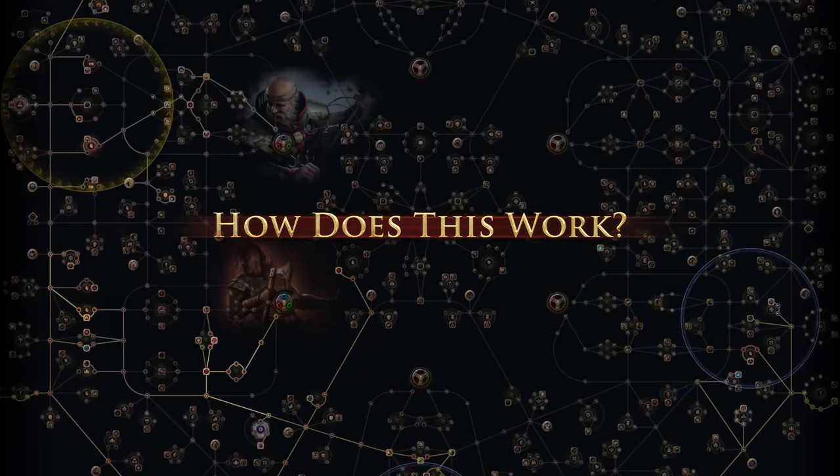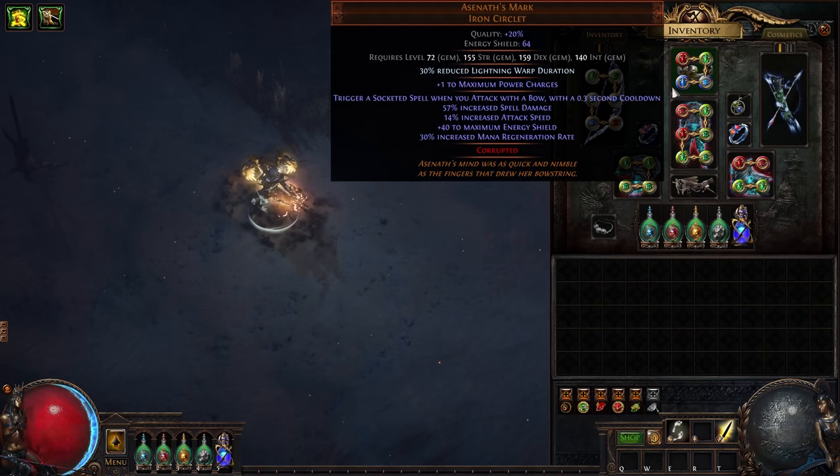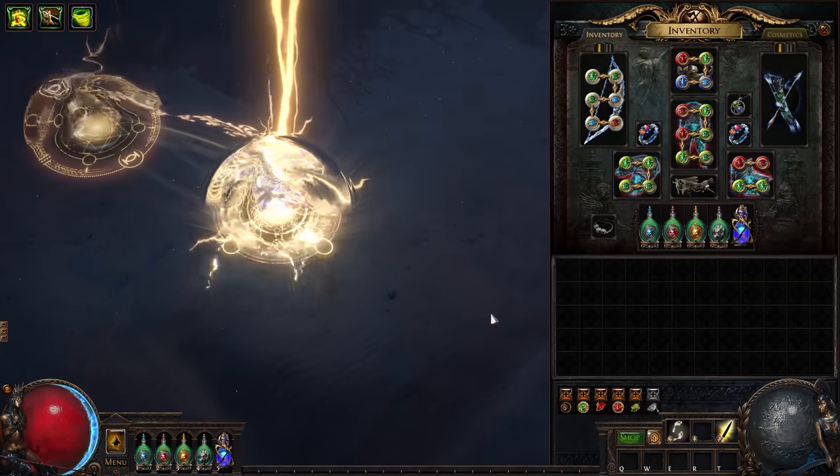It all begins with a very cheap unique — Asenath's Mark, a low-level helmet with a big secret. This mod allows you to trigger a socketed spell when you attack with a bow. So the first step is to put Lightning Warp into our helm. When we attack, we'll teleport.